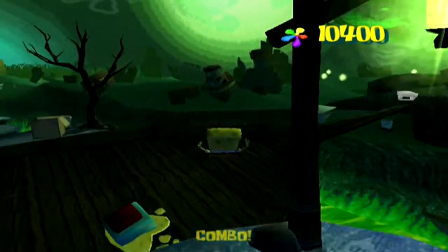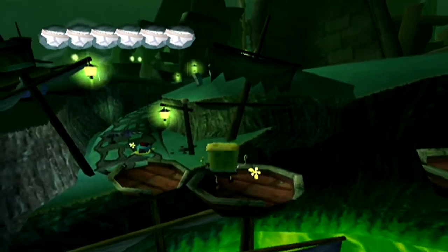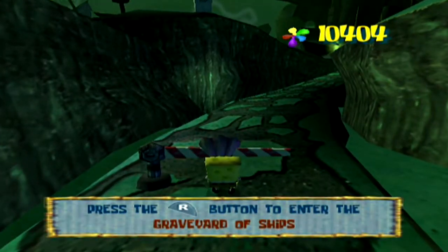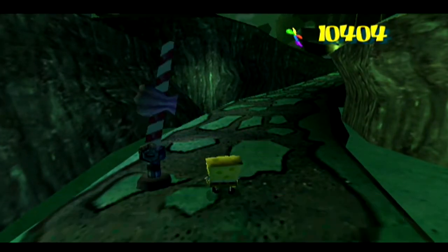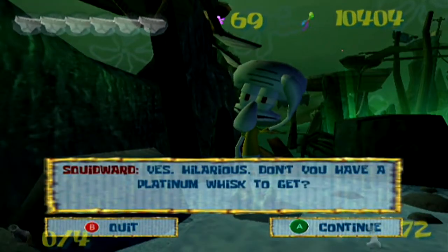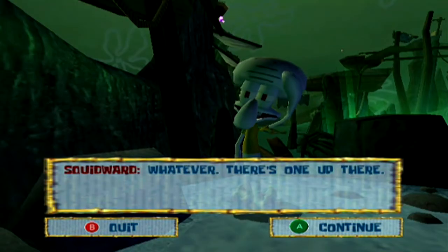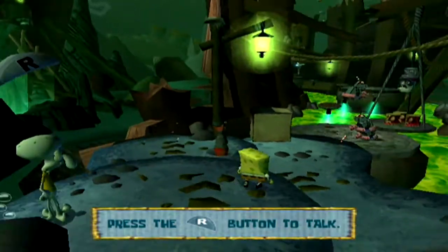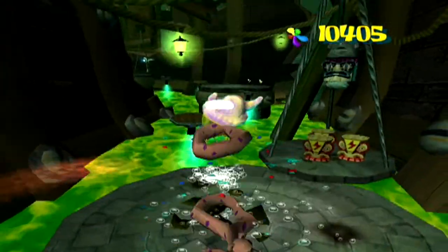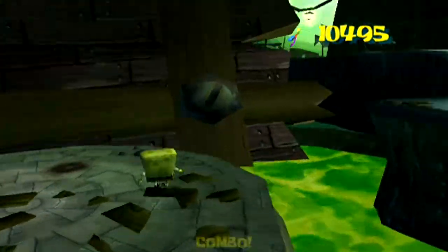Oh, I actually want that underwear because I could use it — so why not get it? Plus we can just jump here and skip a bit. Although, it's literally just one gem. Anyway, let's go to the graveyard of ships. Ahoy there, Mr. Squidward! Swap the poop deck! Yes, hilarious. Don't you have a platinum wisp to get? That's golden spatula. Whatever. There's one up there. He does not seem in a good mood at all. What's up, Squidward? Didn't wanna swap the poop deck? Oh, that's too bad, buddy.